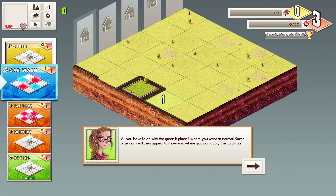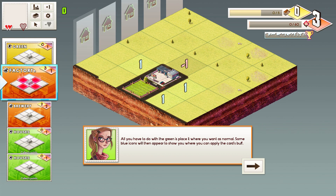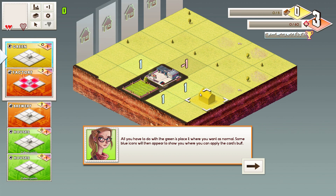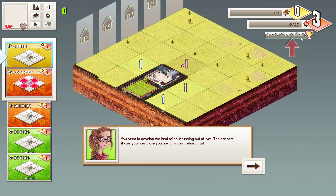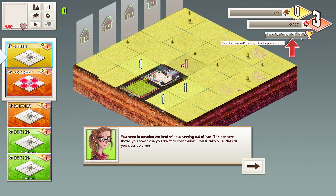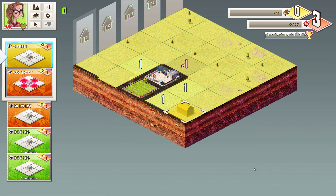Let's put down the car wash. She wants me to listen to her first. So here's a meter showing us how much further we have to build until the end of this level. We've got to make three points in each column. So now it gets a little more complicated — we need three points in each column. We'll put the factory up here in the corner. I'll put the brewery here. I want to keep as many of these tiles open in each column.